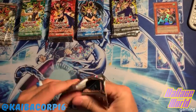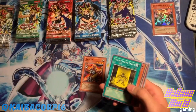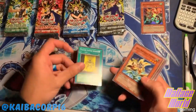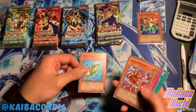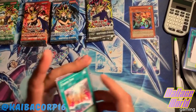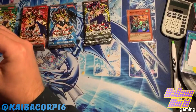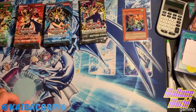Let's move back over to Invasion of Chaos trying to get the secret rare. What is it - Envoy of the End or Envoy of the Beginning? We're trying to get one of the two at least, hopefully. It'd be Chaos Emperor Dragon, Envoy of the End. Oh look, look - a Chaos End! A Chaos End - how about that! Hopefully we get it - either Envoy of the Beginning or Envoy of the End.